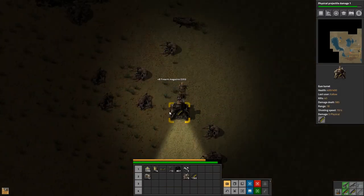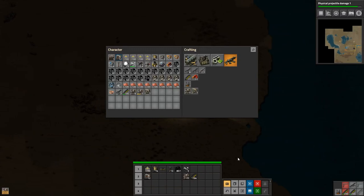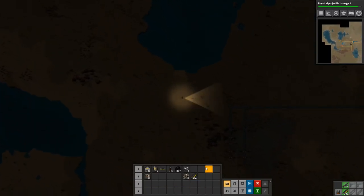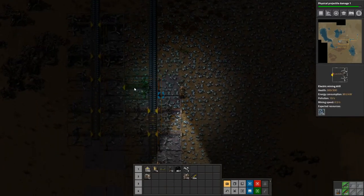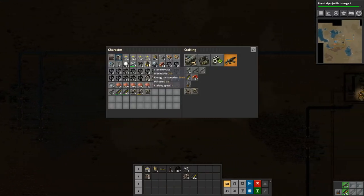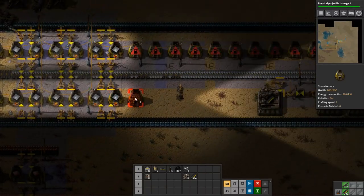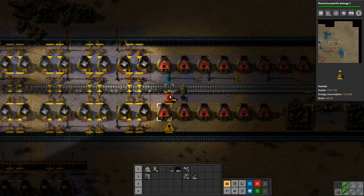I'll pick you guys up, and we do not want to have our pistol — we only want our machine gun. So let's run over here. Do we have any more miners? We do, we might not need them — we don't need them actually. We need to put down some burners or some furnaces and get more smelting going, which is a good situation to be in compared to many others.